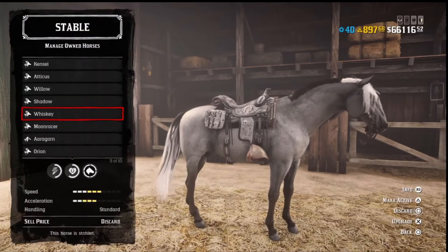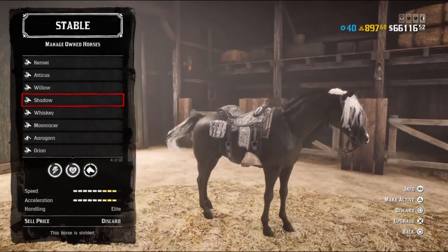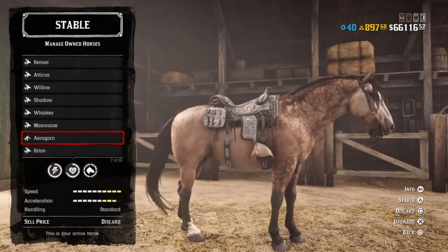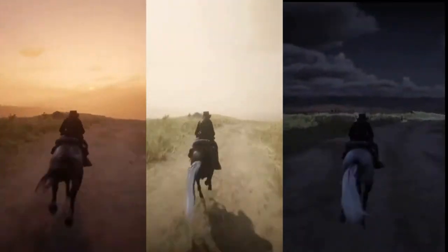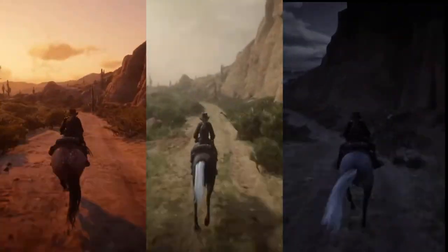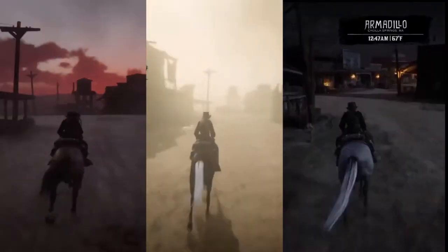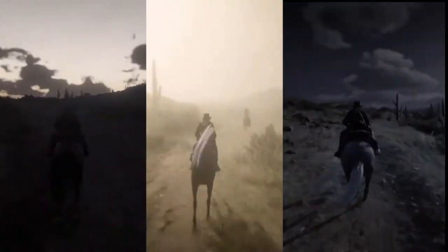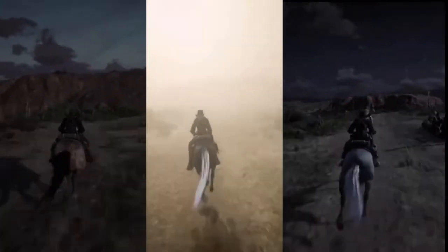For the next set of races we put the best saddle and stirrups on the horses: the Nacogdoches saddle with the hooded stirrups. This combo bumps the Sadler's speed up to six, the Arabian up to nine, and the Roadster up to ten, and it also gives the horses a stamina drain rate of negative 50 percent. The race begins again at McFarland's Ranch all the way to the bridge right before Tumbleweed — the Roadster on the left, the Black Arabian in the middle, and the Kentucky Sadler on the right. The Roadster and Arabian keep pace with the Sadler only slightly behind. The benefit of this saddle and stirrup combo is that it's very hard to run out of stamina — it drains so slowly, which is extremely beneficial to the Sadler who has much lower stamina.